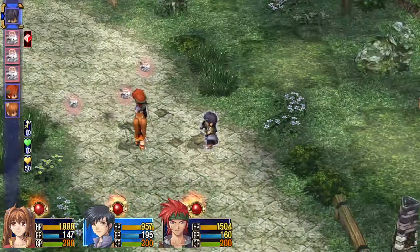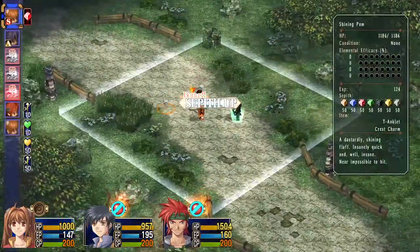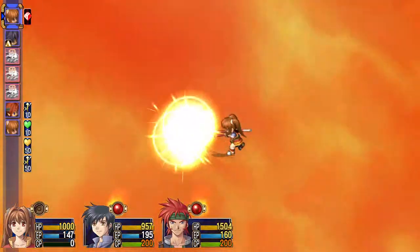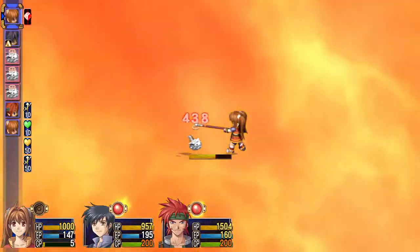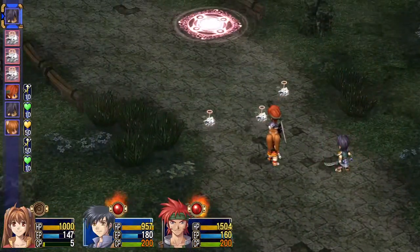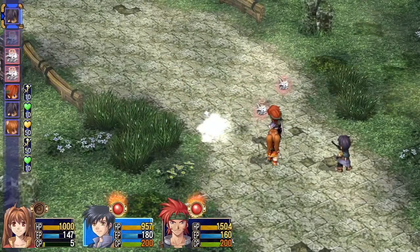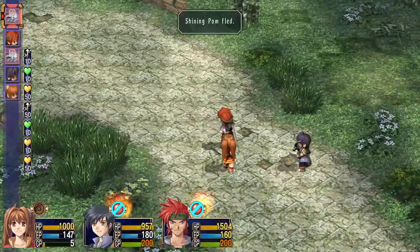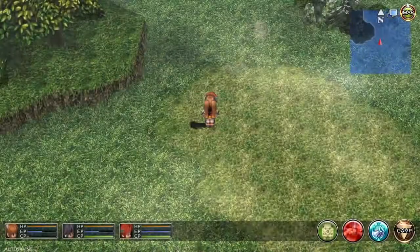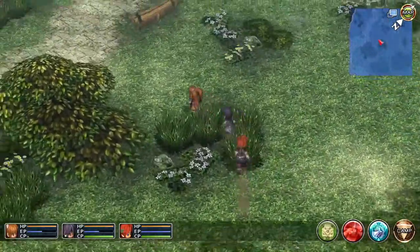For that matter, I forget if Estelle has it. We'll try that again. Did that not give me any Sepath? Oh well, I got that one anyway. That one fled, and that one fled. I did get the maximum from that. Weird — I wonder why it didn't show up with the Stealth S-Craft.